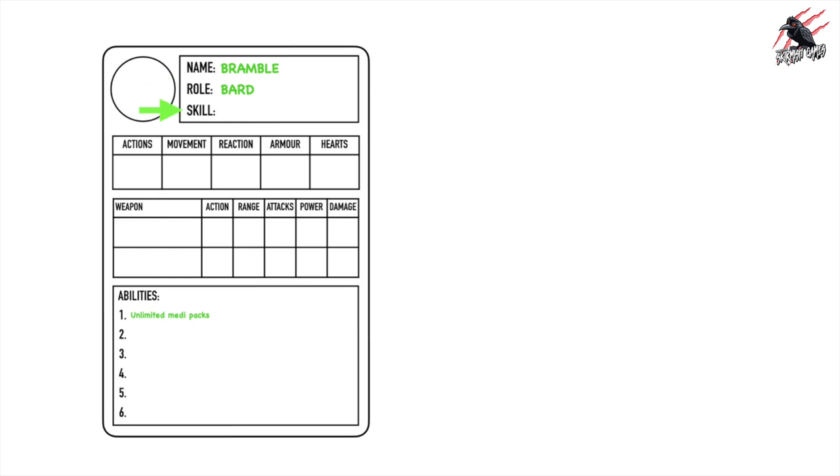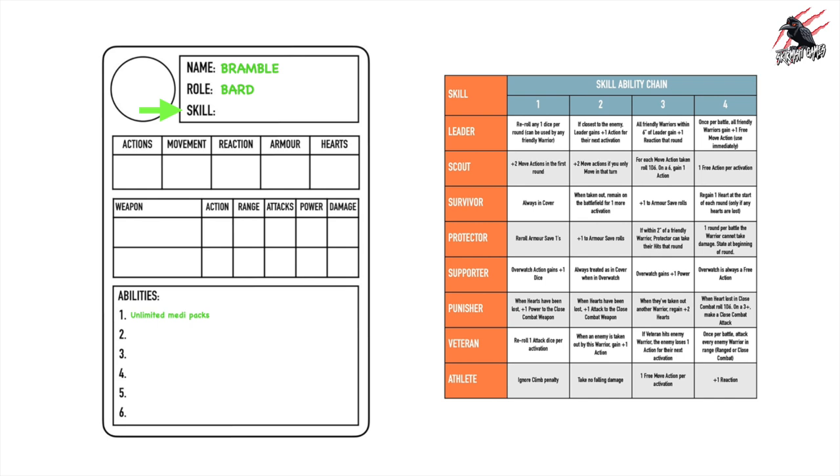Then we want to look for a skill to combine with the bard role. There's another table with eight different skills. I want Bramble to be my leader, so that's an easy decision — I write 'leader' next to the skill field on the warrior card. Just like the role, he can choose the first ability in the chain: ability number one says we can reroll any one dice per round. As a leader, he can let any friendly warriors use that reroll, which is a great ability as he inspires his warband.